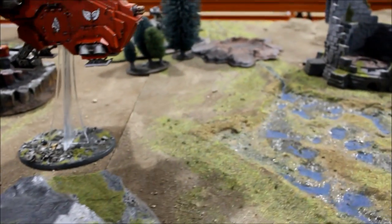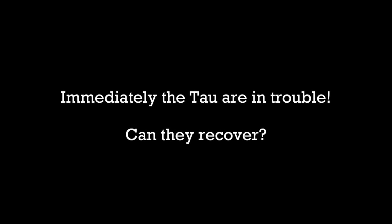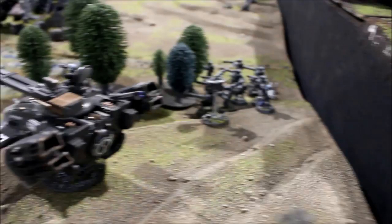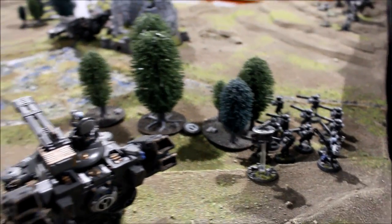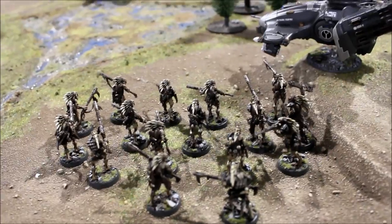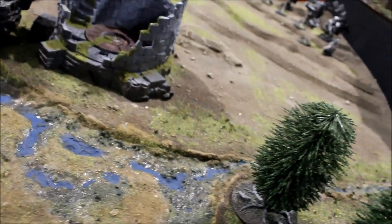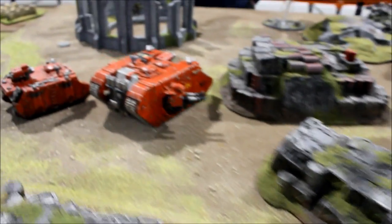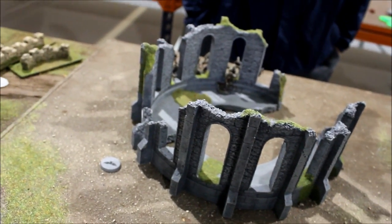Tau Turn 2 movement: Fire Warriors turned up from reserve and moved onto the objective. One unit of outflanking Kroot came on one side — moving up to screen the front of the Hammerhead. XV-88s stayed on the hillside. One Hammerhead moved and went 12 inches on a suicide ramming mission. The Pathfinders stayed put to try and marker light the Land Raider. On the far side, the other Kroot turned up moving towards James's objective, just behind the ruin.